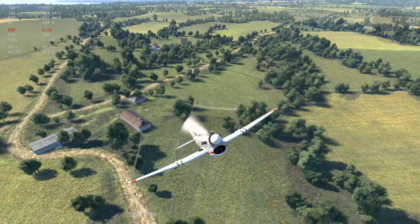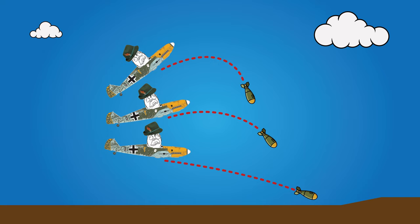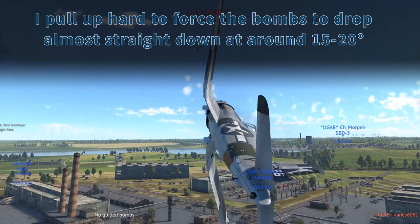Here's a basic rule to keep in mind: the further you pull up your plane, the shorter your drop will be. If you get a good feeling for your standard dive pattern, you can extrapolate how far you need to pull up to hit the target. You can pull off some crazy stuff this way, like bombing people inside a canyon or behind obstacles.